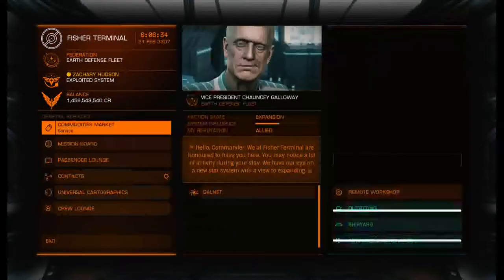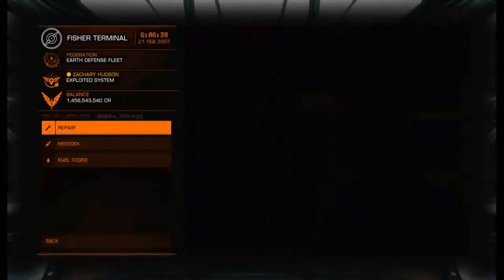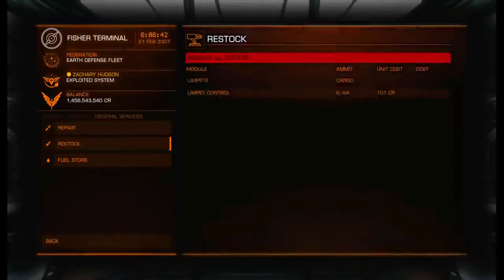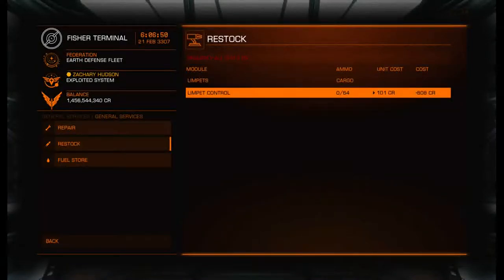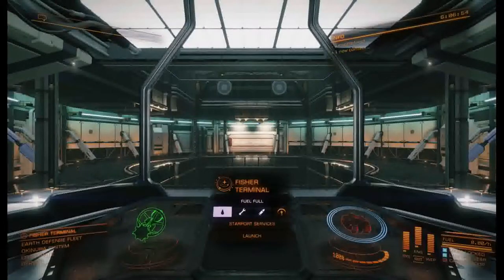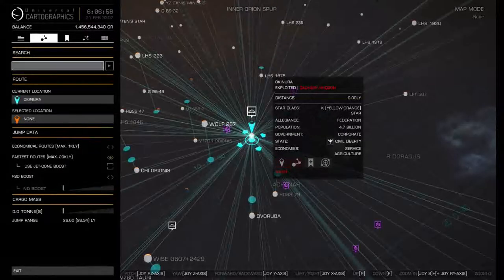Let me show you how to buy and sell limpets. Go down to advanced maintenance on the bottom right, then go to restock, then limpet control — you can buy or sell limpets there. When you actually go to mine you'll want to fill up on limpets, but since we have to jump out there first there's a station at the destination where we can do that.